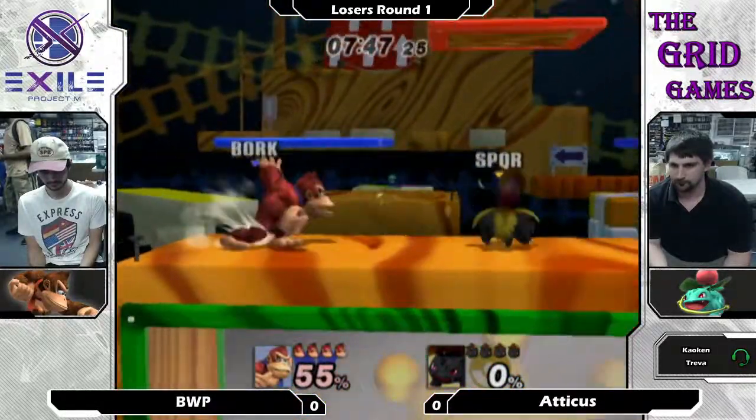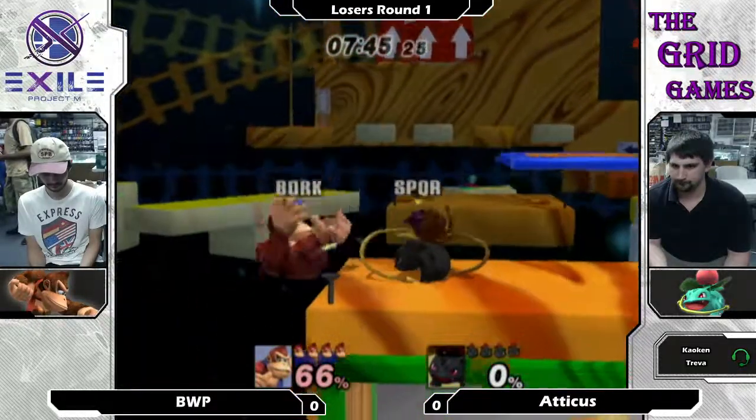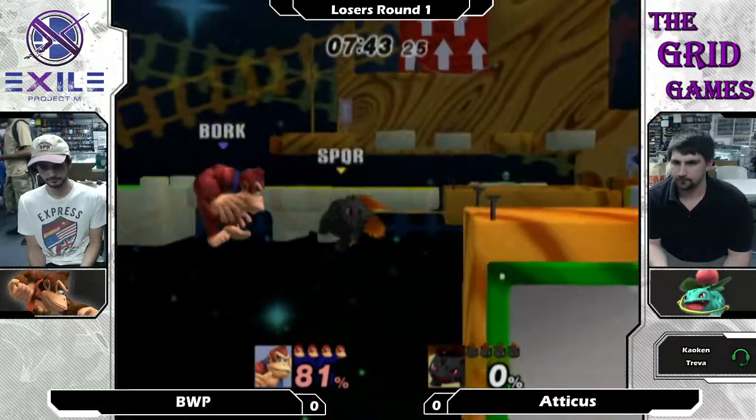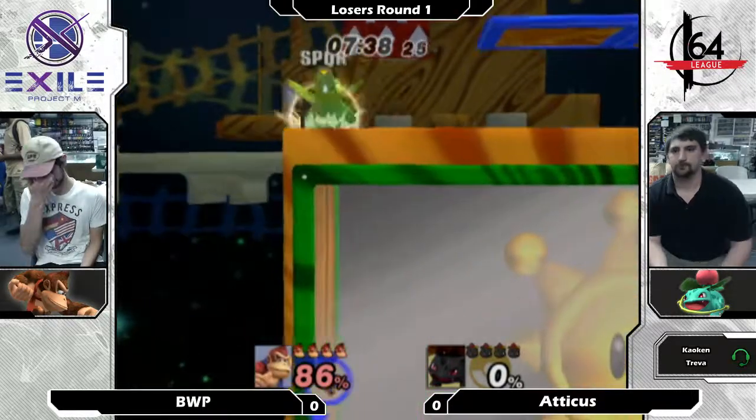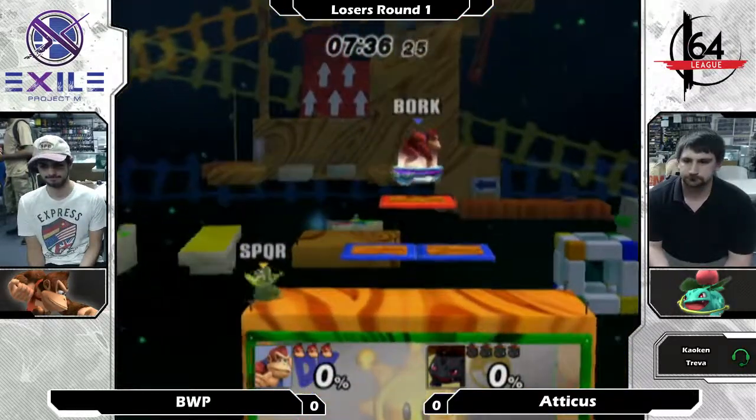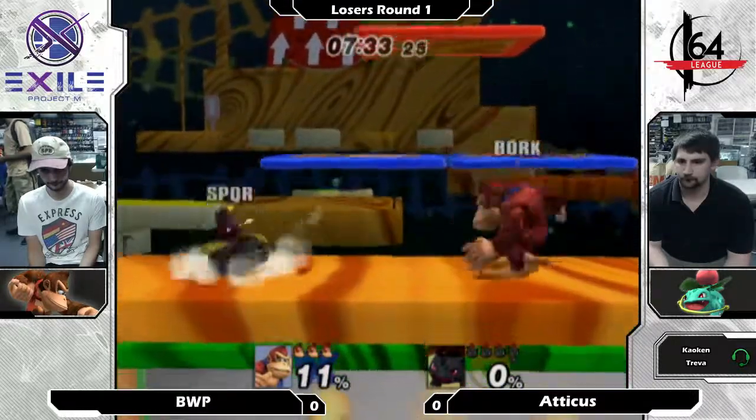Ooh, these smooth moves by BWP. Nice ledge grab with the invincible player. I have a feeling the vine disjoints are gonna be a big factor here after all of that.